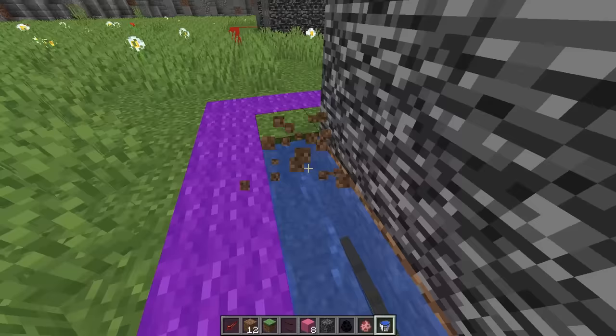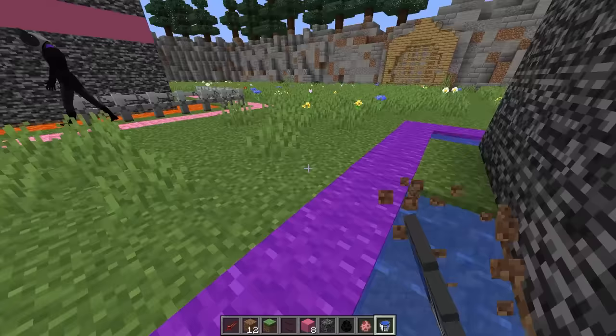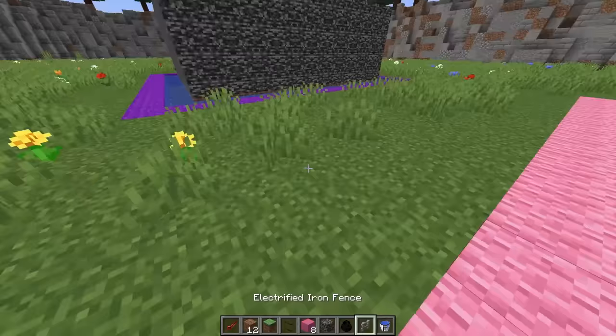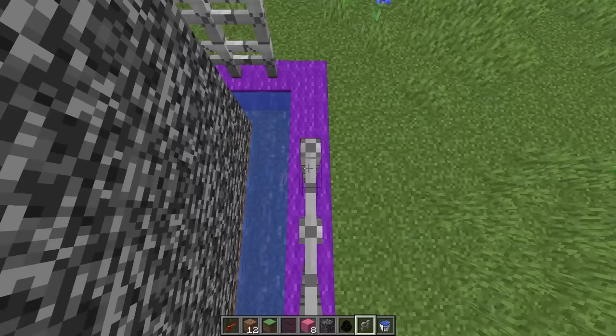I'm going to build a lava moat. Instead of lava, why don't we use some fake water - it just looks like normal water but if anyone tries going inside it'll do a bunch of damage. Let me spawn in a pig for example - look at that, it's like poisonous water! The mobs are gonna think it's normal water, they'll try to go for a dip, and then before they know it, it's too late. That's actually really smart!